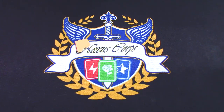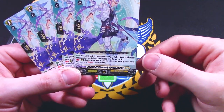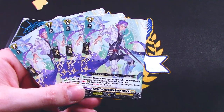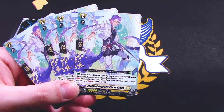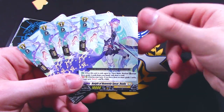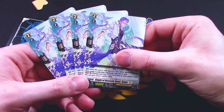Next up we're going right into the ride chain. The ride chain comes with four copies of Knight of Heavenly Spear Rooks. One copy of this goes in your ride deck. When this unit is rode upon by Apex Ruler Bastion, reveal three grade 3 cards from your hand, then you draw a card. Since you're going to play those grade 3s anyway, it doesn't really matter if you reveal them — so it's potentially a free plus. In the rear guard, during your turn, if you have three or more grade 3s, this unit gets boost and 5k. I've seen some lists running some of these in the main deck as well, but of course it's primarily the first ride skill target.